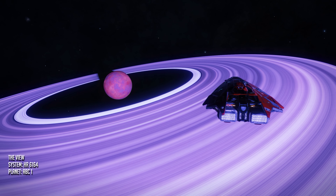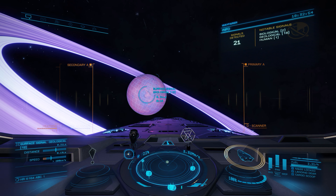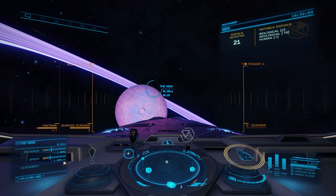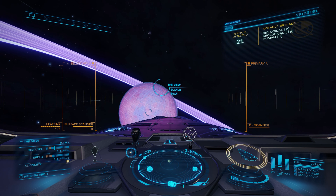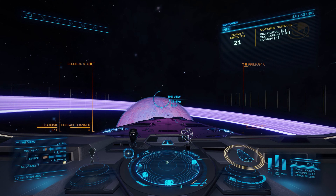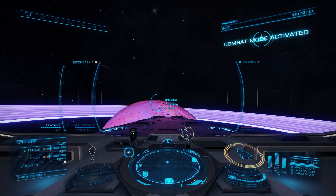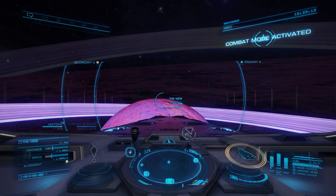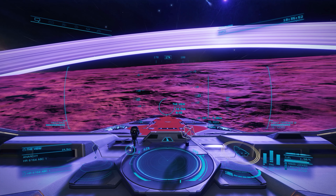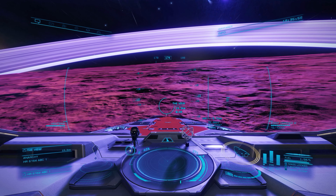What's up guys, I'm Dimebot and welcome back to Distant Worlds. Right now we are in HR 6164 at the point of interest known as 'The View.' This system is really interesting — it's got a neutron star, a couple black holes, and this very interesting planet right here: planet ABC1. This is kind of a dangerous landing, guys, so if you go here be careful — it's a 3.3g planet and it's very easy to splat a ship on a world like this.